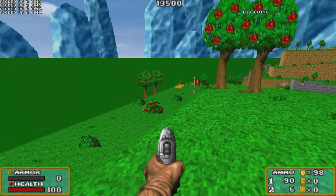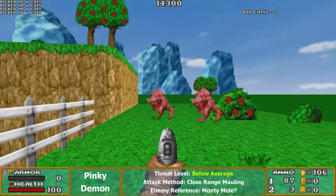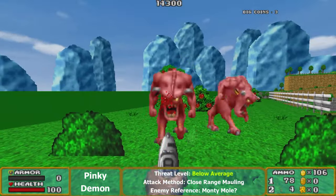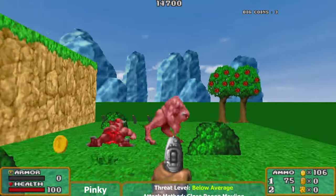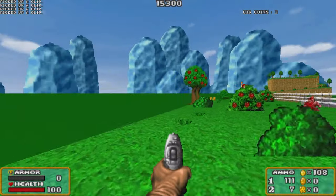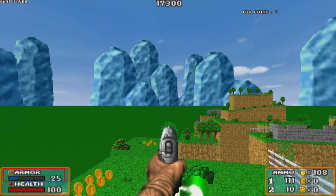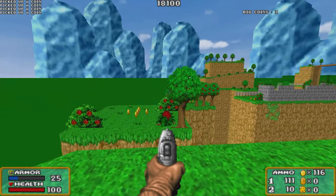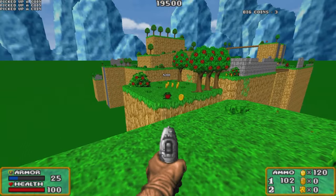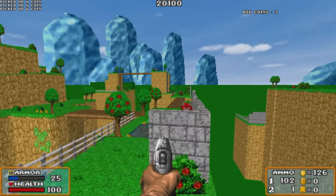This first level introduces enemies pretty well — Pinky Demons won't give you issues because your mobility is so much better. You can just jump over them if they corner you, and they go down easily. Now look at this checkpoint flag — your armor went up by 25. That's one of two ways to get armor in this game; the other is paying a lot of coins for it, which is rough but it's there.